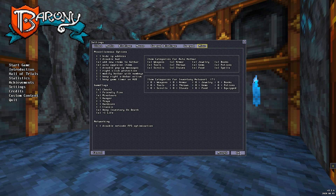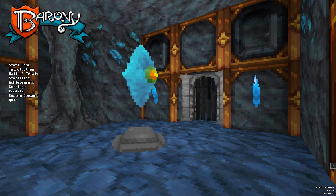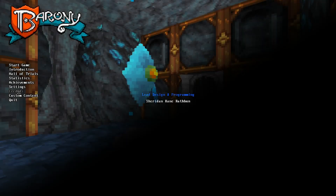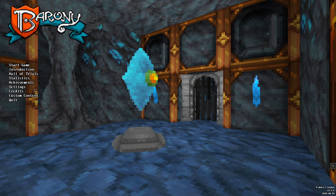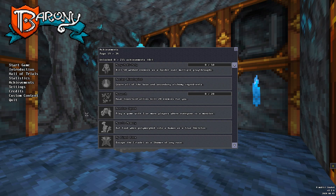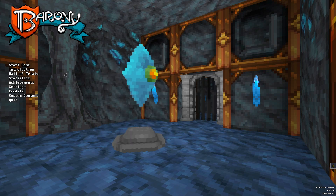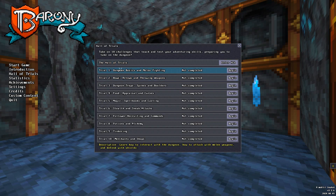There's a custom content section with mods. Going to credits, and then back. Achievements are available. The leaderboard shows your score with options for multiplayer and solo. They give you trial runs as well.